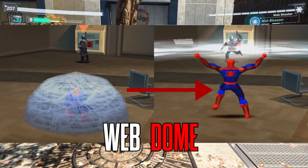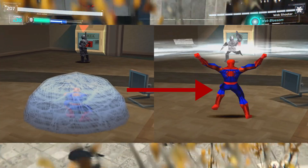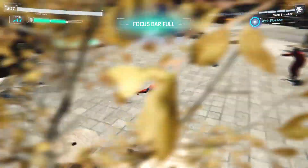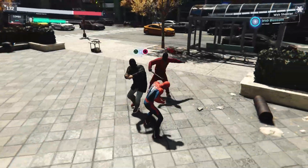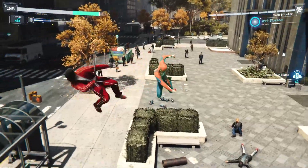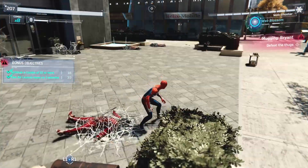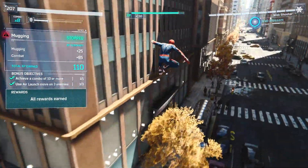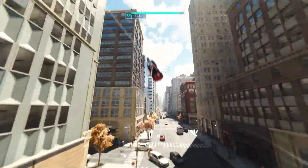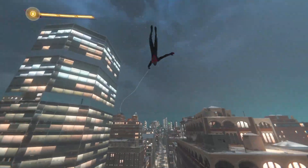And finally, at number 1: Web Dome. Be it you use it as a shield or a way to blast enemies all around you, this needs to come back. You can argue what's the point when we have the concussive blast — well, the concussive blast isn't a web attack. In fact, it's just the same concept as the web dome only without the webs, and you can only shoot it in one direction, versus the web dome targets everyone around you, kind of like how the web bombs do in the first Marvel Spider-Man game. The web dome has been featured in many Spider-Man games, and I don't see why it shouldn't make its return in the sequel.